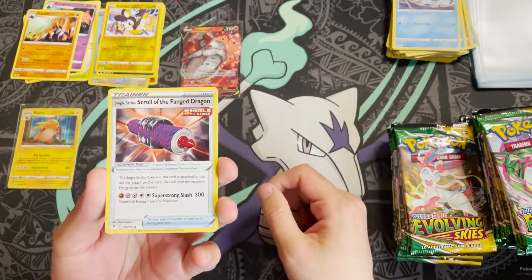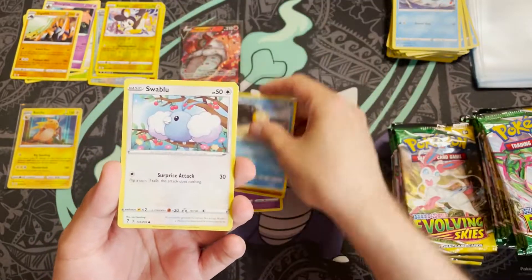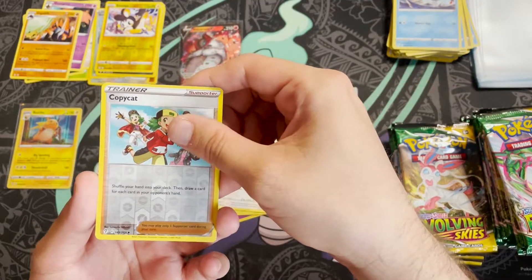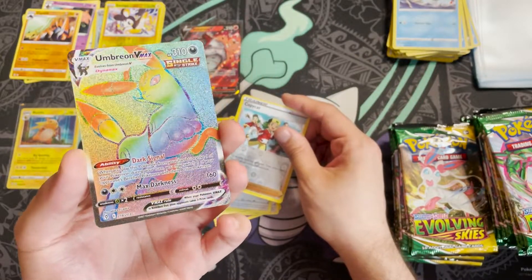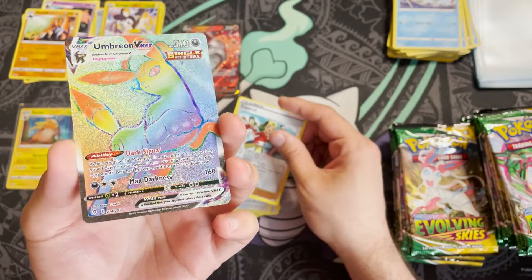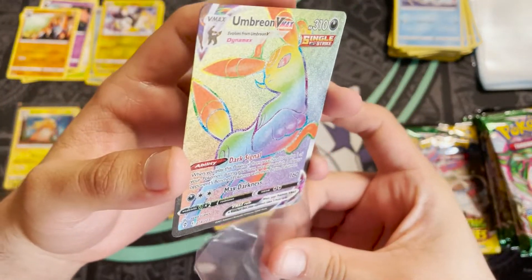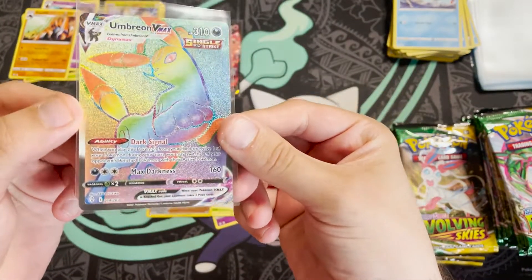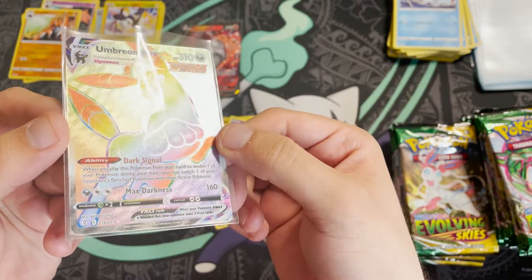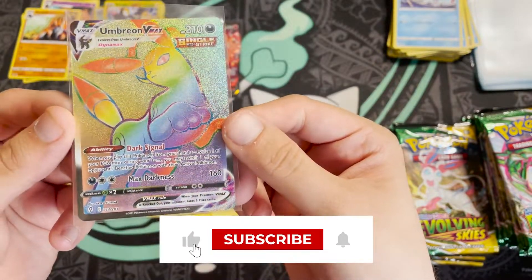Pack nine: Single Strike Scroll of the Fanged Dragon, Flabébé, Boldore, Swablu, Seedot, Wubat, Eevee, reverse holo Copycat — and hello there, we go! Umbreon VMAX rainbow rare — our first big hit of this box, hopefully the first of two or three. Beautiful card — I love the texture pattern here, the kind of waves it has. Very nice.